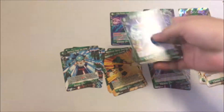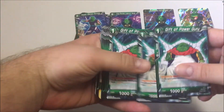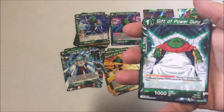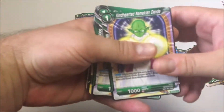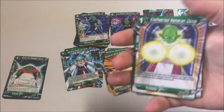Piccolo throwing off his cape — pretty cool. We have Gift of Power Guru. We have the Old Namekian Guru — four of those. We have Kind Hearted Namekian Dende — four of those.